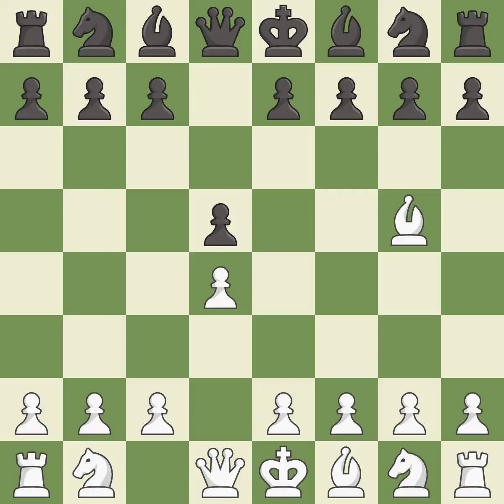Bg5 develops the bishop immediately, pins the e7 pawn and attacks the f6 square before a knight can develop there. h6 attacks the bishop on g5, forcing it to retreat. Bh4 retreats the bishop to a square where it still pins the e7 pawn.